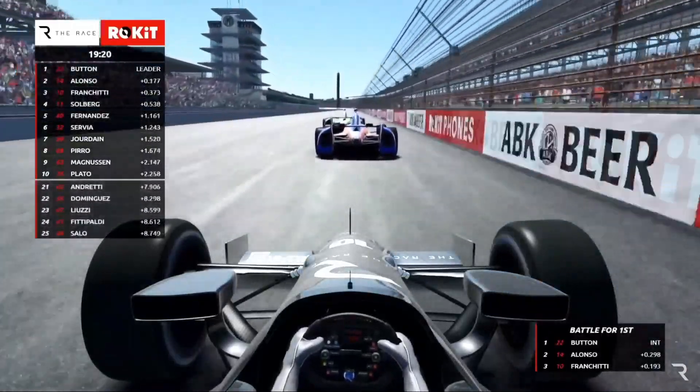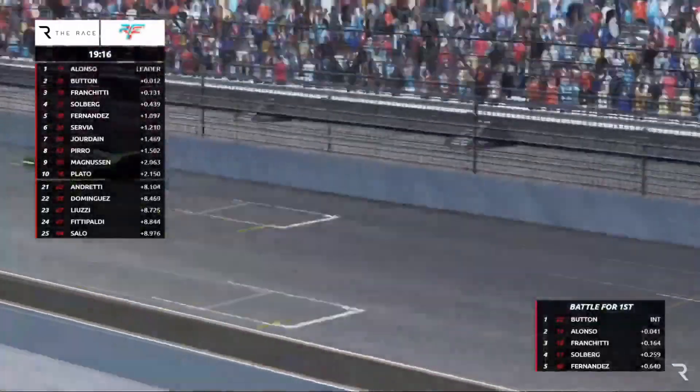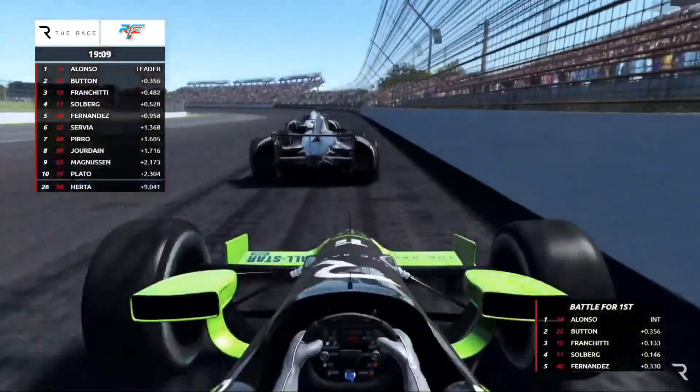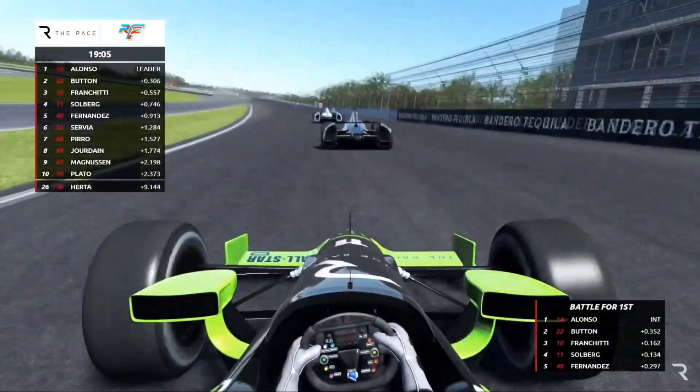Button is in the lead, Alonso pulling alongside him — those two go side by side into Turn One. Here comes Franchitti, three-time Indy 500 winner, looking for the virtual milk this afternoon. We're riding with Solberg.